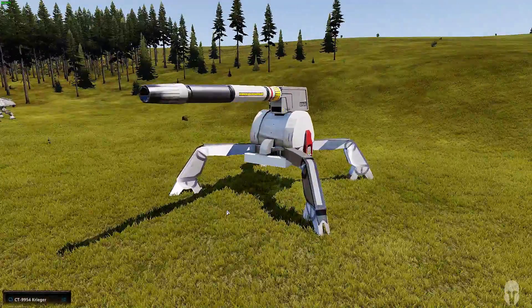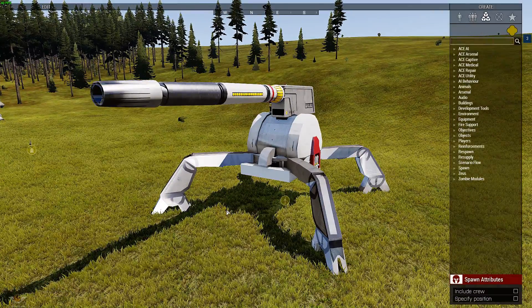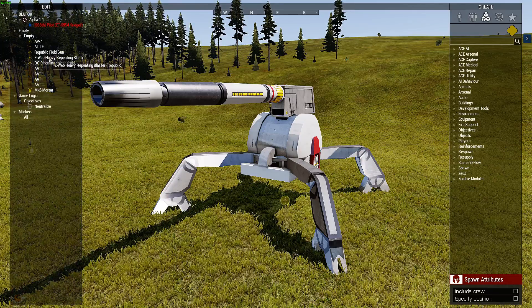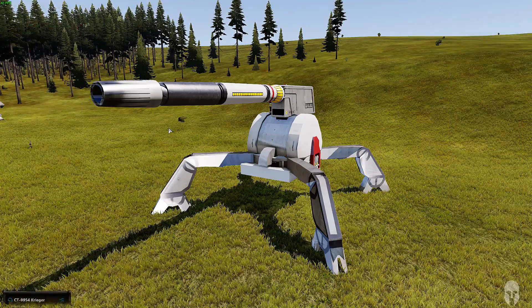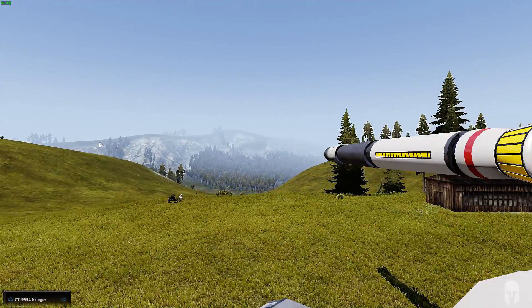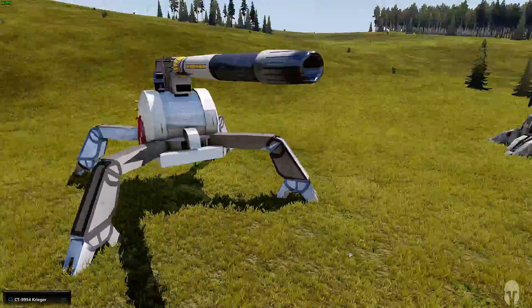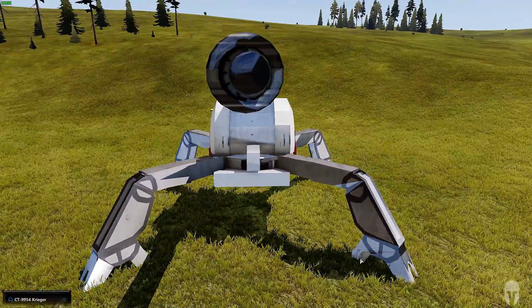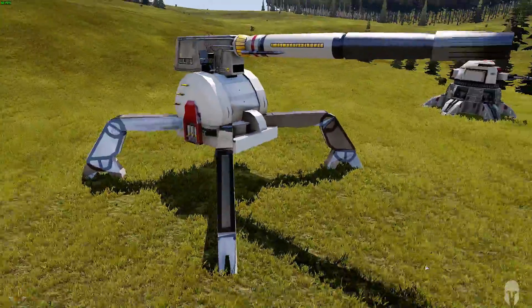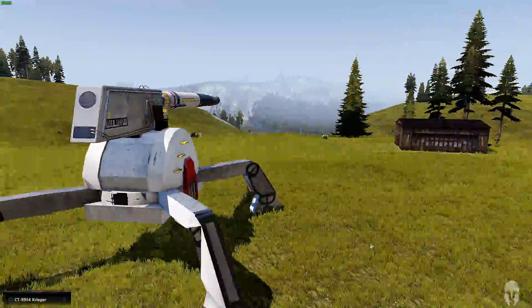Over here we have the AV-7. The AV-7 is an artillery cannon - it's a field cannon, it fires a high explosive proton shell. It's going to be big and very loud. Unfortunately, the artillery computer on it doesn't work - I haven't found a fix. So you do have to line it in by eye.